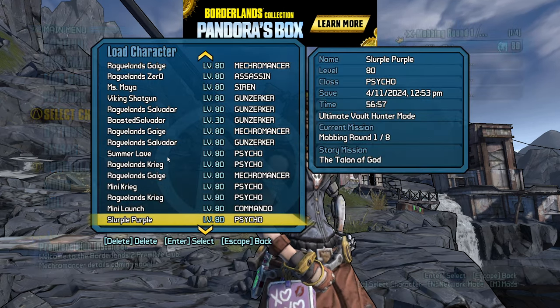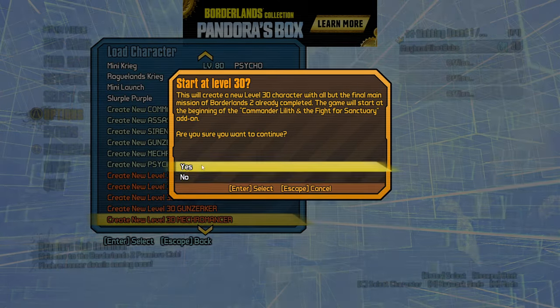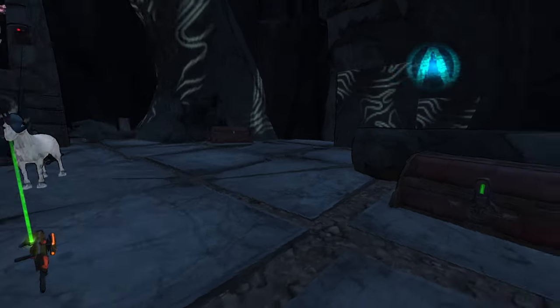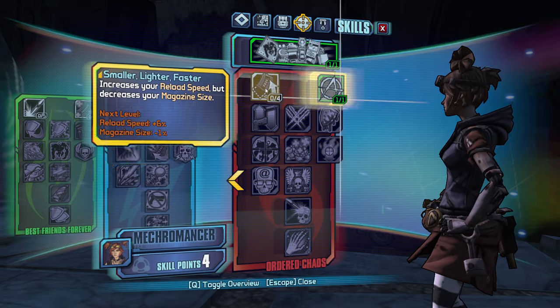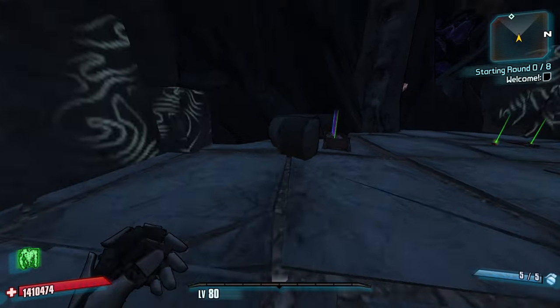Hi everybody, welcome back to Borderlands 2. My name is Mikeydubs and I've been neglecting Gaige the Mecromancer looking back at my channel. I need to play more Gaige, I need to stack more Anarchy. And in Roguelands Mini, which is my new preferred mod to be honest with you, you get 5 points to start, which means Anarchy right away. Let's go. Number one option for us: Jacob's Quad.